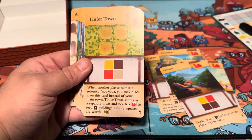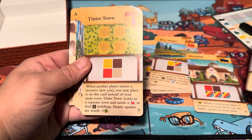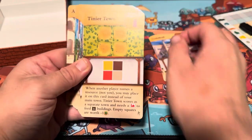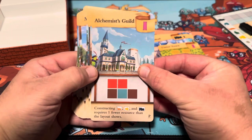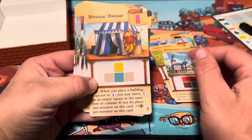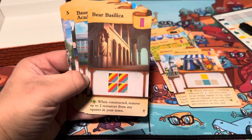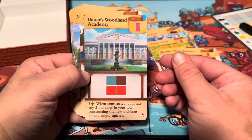Four new cards for the red buildings, and four new cards for the black buildings. Cool. And we've got some new purple ones: Tinier Town, Alchemists Guild, and some sort of bizarre one — Bear Basilica. Cool. And Bowers Woodland Academy.